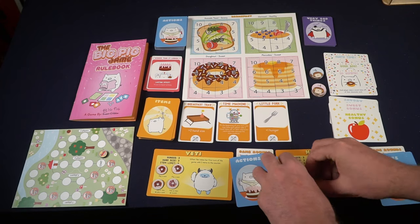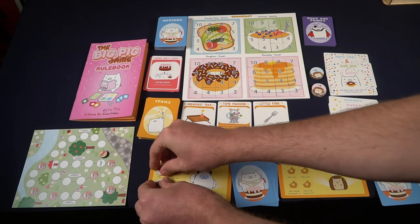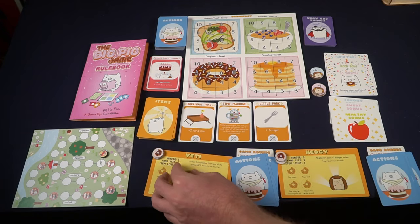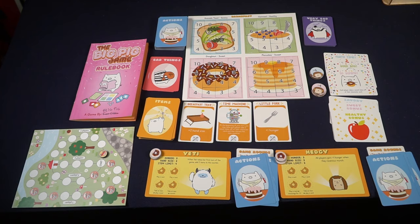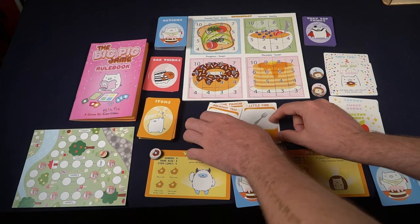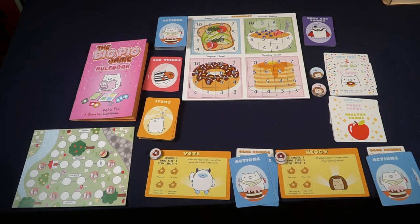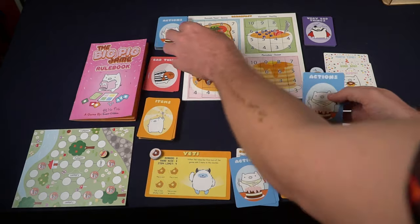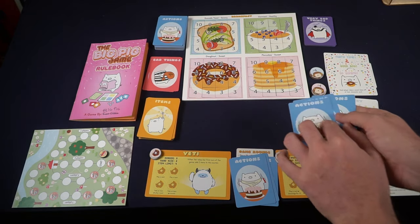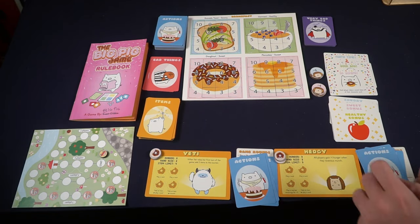Finally, you're going to clean up the round. Remove all snack tokens from each player's character and discard each bad thing in play if there are any remaining effects. Discard each item card from the counter, then refill it with number of players plus one. Players may discard any number of cards from their hand, then draw or discard down to your hand size, and start the next round.